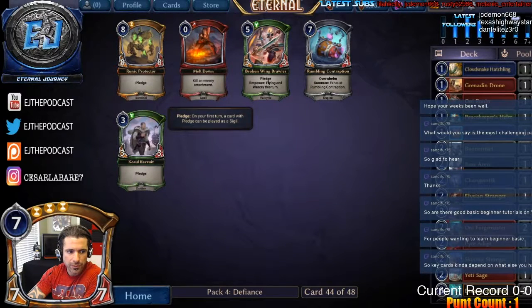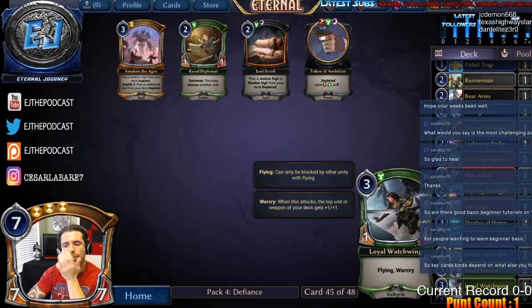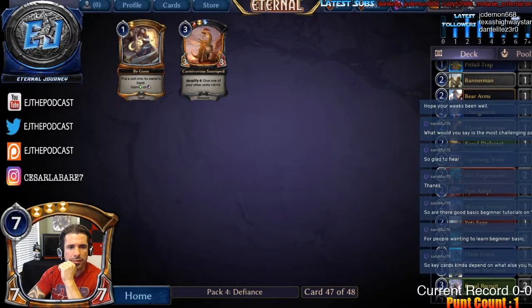Taking the Recruit here. Debating between the silence effect or a Token — I think having the silence effect is more valuable given how aggressively we've taken our fixing. Sure, picking up a Blaze as well.